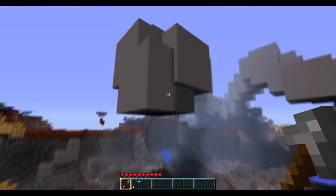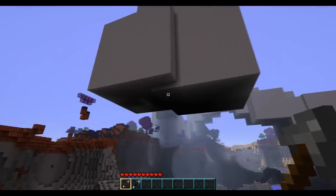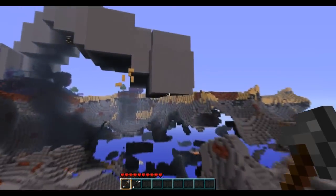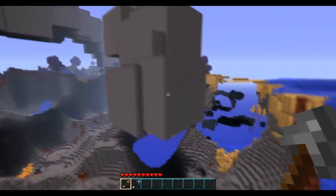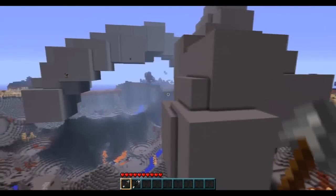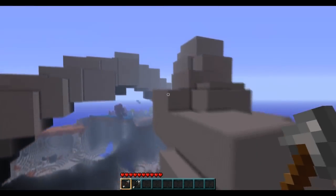The blocks that couldn't fill in below the world will wrap around to the top and appear in the sky. You want to avoid doing that, or you'll have a sky filled with unwanted blocks. It's an interesting bit of Notch code.